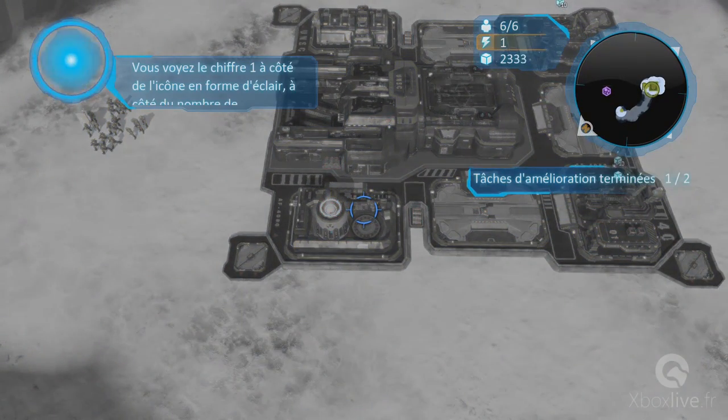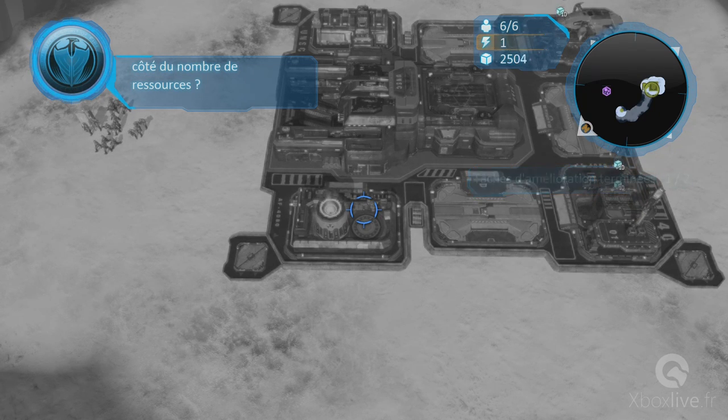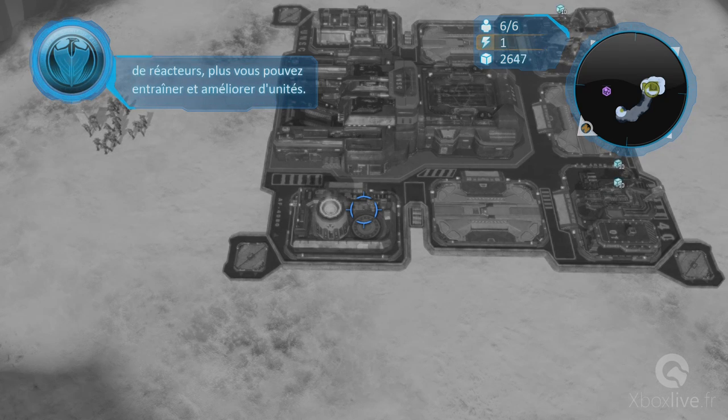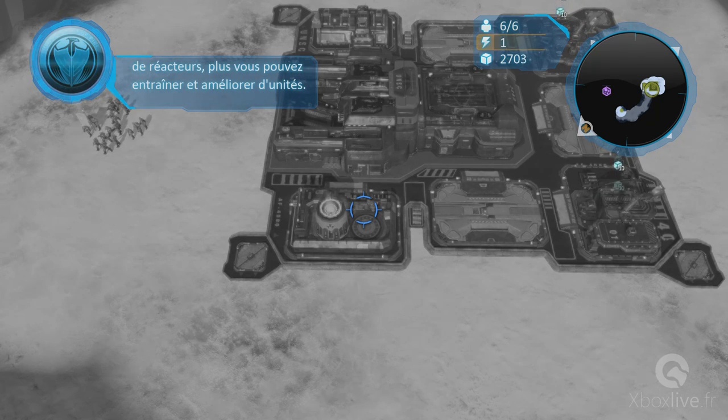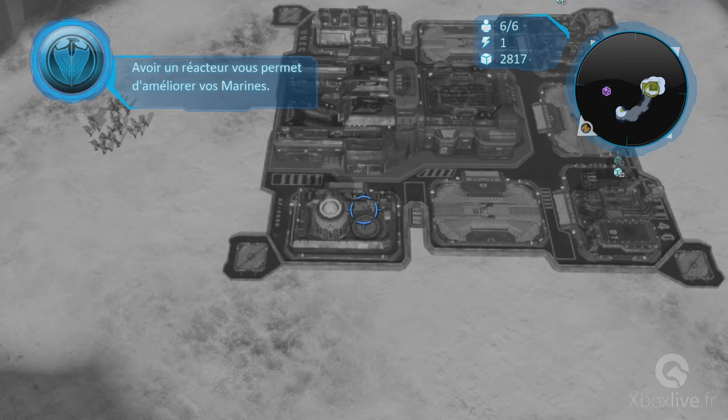Réacteur terminé. Vous remarquez le chiffre 1 à côté de l'icône en forme d'éclair dans le coin supérieur droit, à côté du nombre de ressources — c'est le nombre de réacteurs de votre base. Plus vous avez de réacteurs, plus vous pouvez entraîner et améliorer d'unités. Avoir un réacteur vous permet d'améliorer vos Marines.